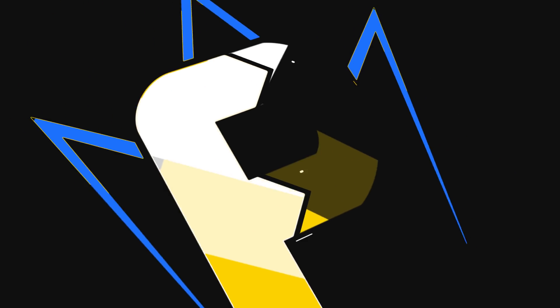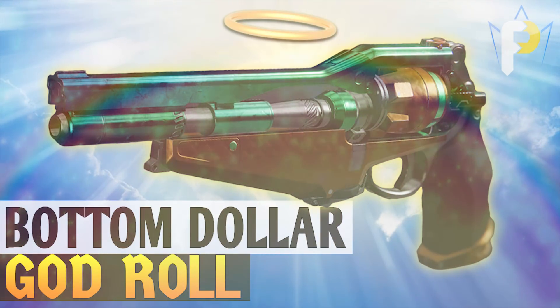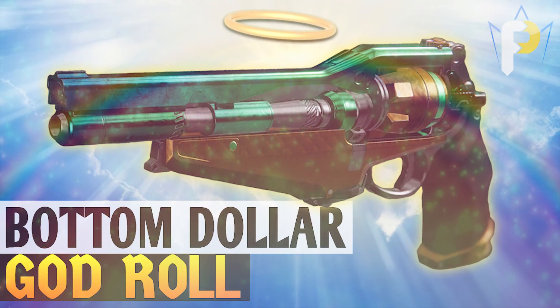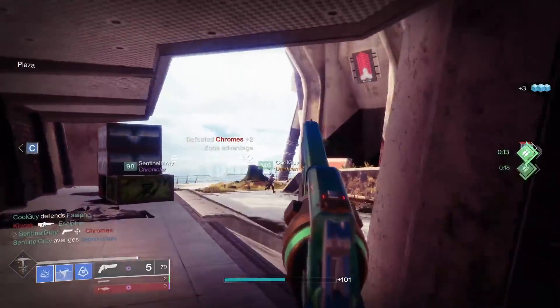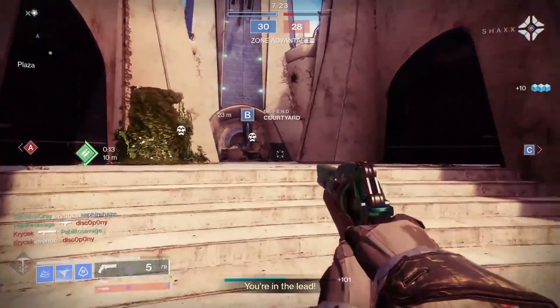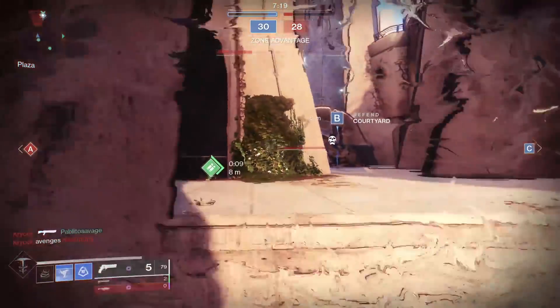What up you nerds, Fallout here. Even though it's going to be a pain in the neck, today we are going over the god roll for literally one of my favorite PvP weapons in all of D2, the Bottom Dollar. This gun is without question top shelf. 120 RPM hand cannons are still very much a top dog primary in PvP, and until we get another very large weapon sandbox shakeup, it's going to remain that way for a while.